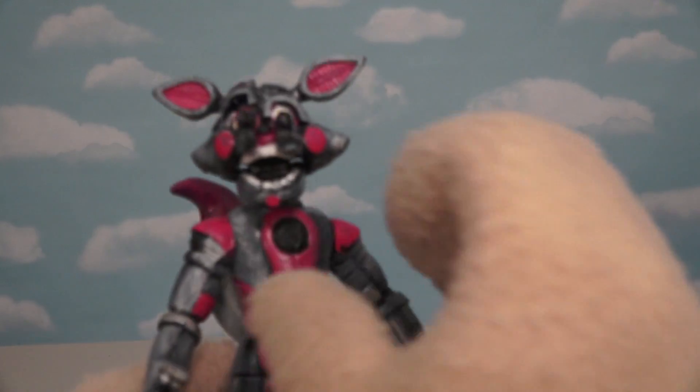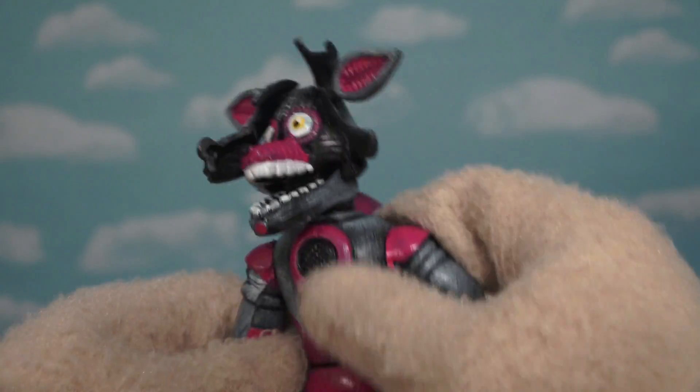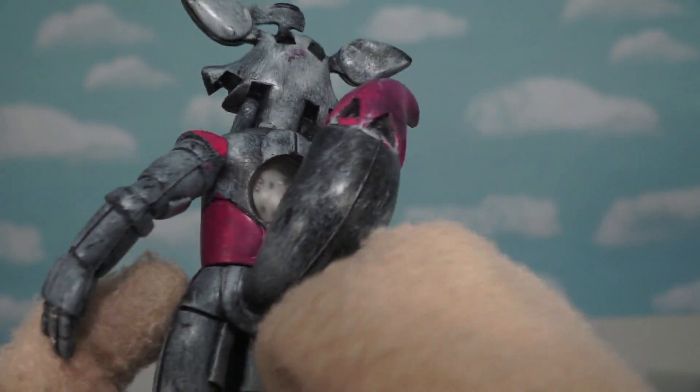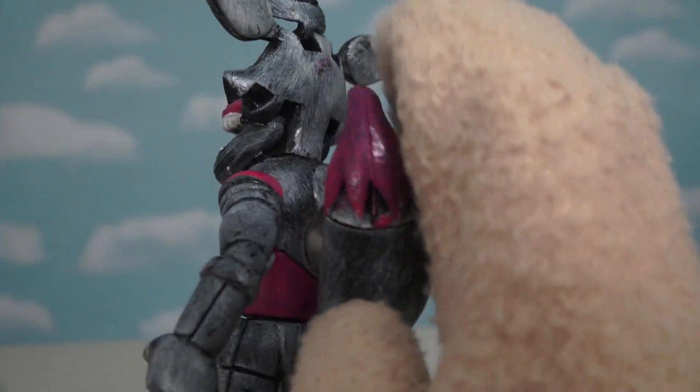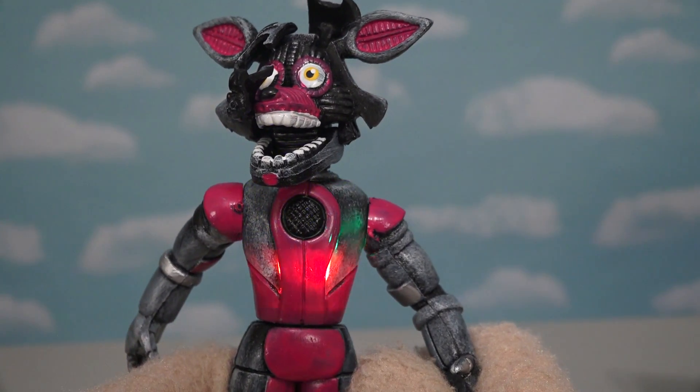And of course the last figure we got was Funtime Foxy, whose face opened up too. But not his chest. But what made him cool was the big tail that he had on his back - just look at that big ol' tail swivel. So neat. And of course he lit up too - looks like a Christmas tree.